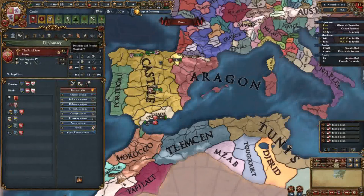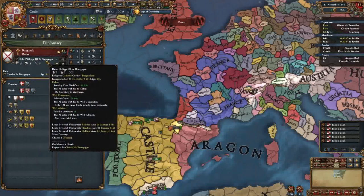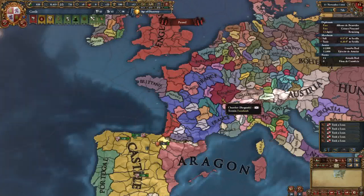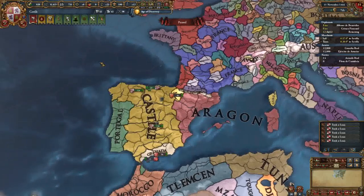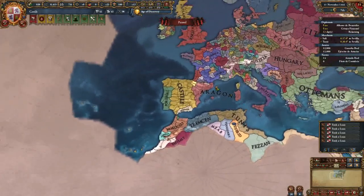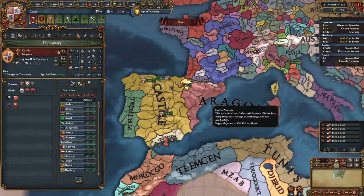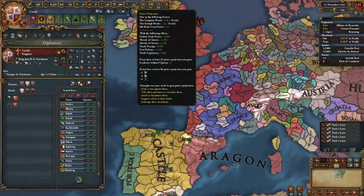Now we've done estates. We're going to go into rivals - Burgundy rivaled us. There's an event called the Burgundian Inheritance where Philippe de Bourgogne dies and nations married to them have a chance to inherit, primarily between Austria and France. We don't have to worry about that because we're in Iberia. We're going to rival Burgundy anyway just for fun - he's going to die, so we'll get power projection for eclipsing him.